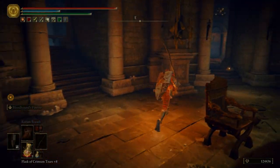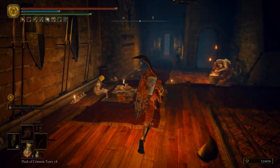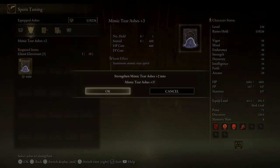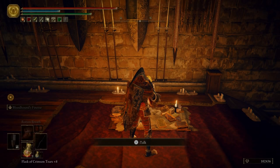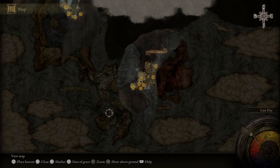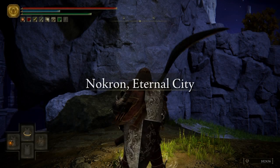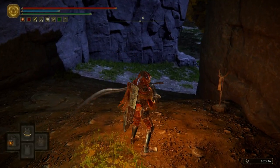Let's go over to Roderica and level up our Mimic Tear — we'll be able to get it up to plus five. Now we can go back over to the Ancestral Woods. Let's go ahead and hop on Torrent.